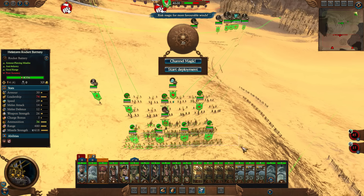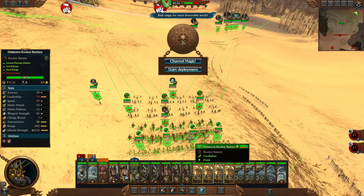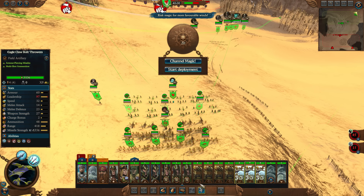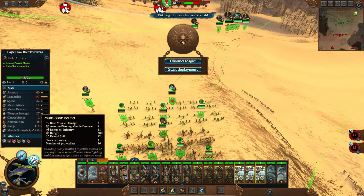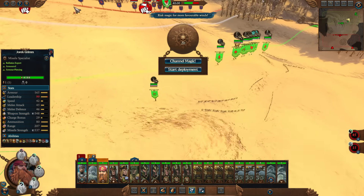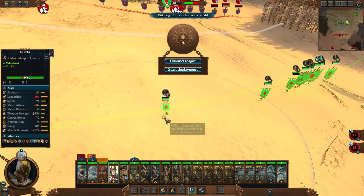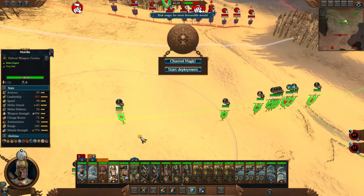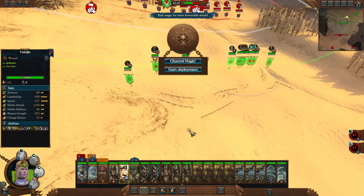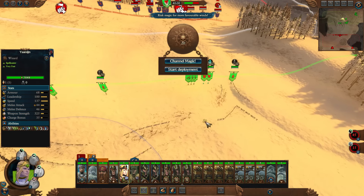Positioning the engineers — you stand there, you stand here. Make sure they're on guard mode, put them on anti-infantry. Their job is primarily to use Ballistics Calibration. The lord stays mobile. Life wizard stays back — if there are any rune lords and we cast nearby them, they can make us miscast, so stand back.